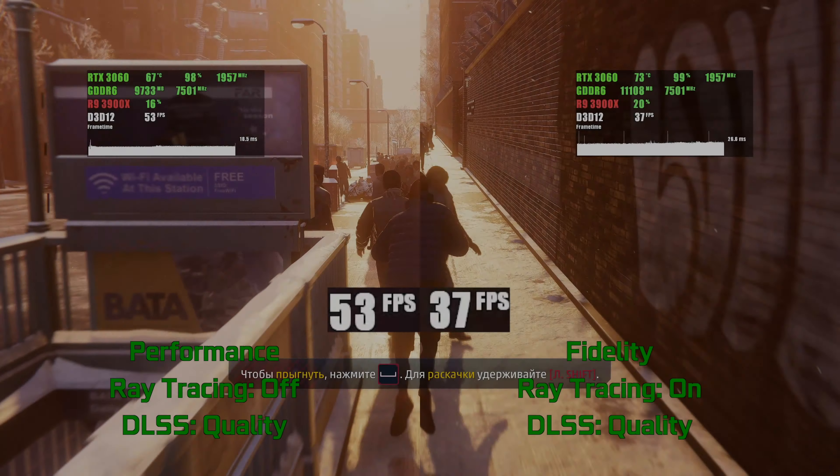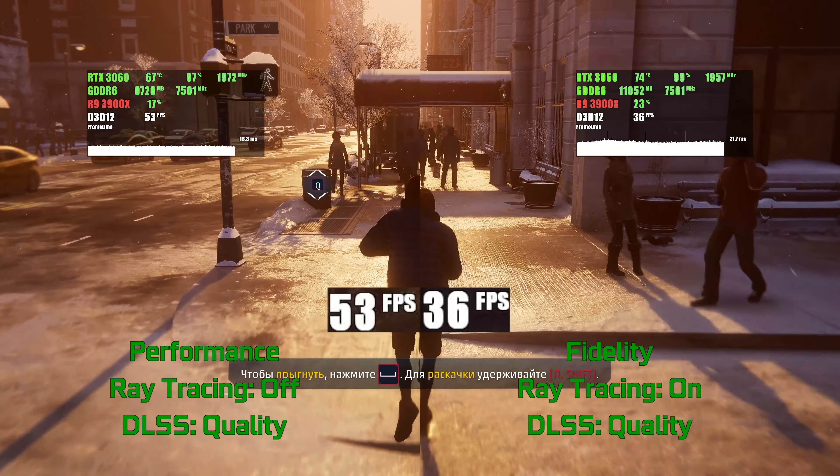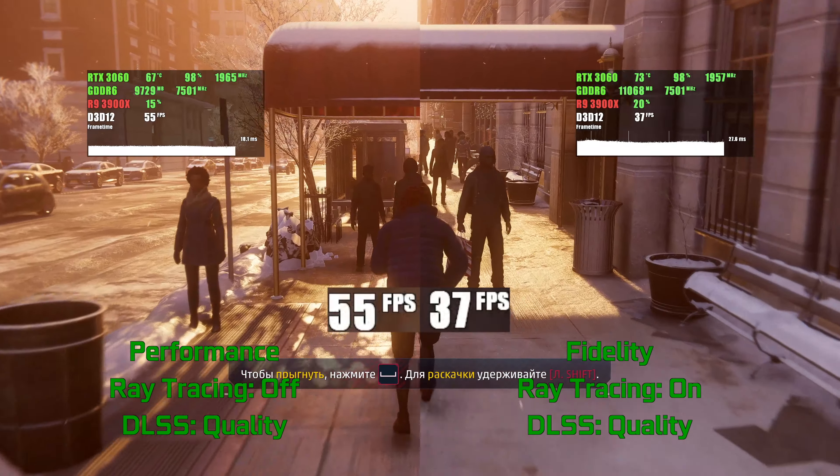The recently released PC version of Spider-Man feels alright on the 3060 with a 4K screen, and the memory buffer is almost fully utilized. It is not native 4K — it uses DLSS Quality on both modes — but the 30fps fidelity mode includes both ray tracing reflections and shadows and very high settings. An impressive result, and very enjoyable to play at 4K. The 60fps mode requires turning off ray tracing and lowering settings a lot, and even then the 3060 doesn't often reach 60. The game still looks alright, but I would definitely prefer playing at 30.